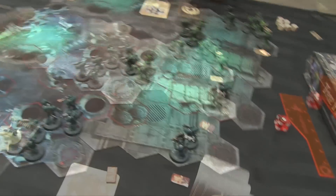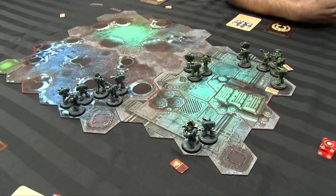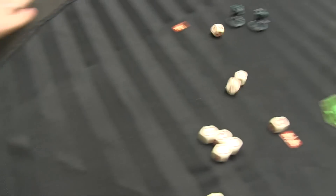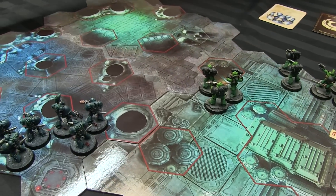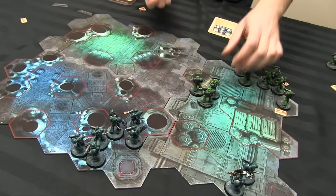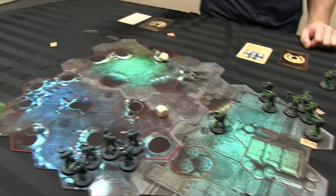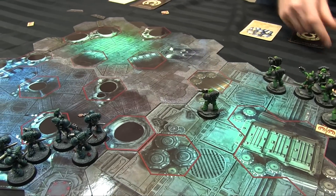I fire the Missile Launcher plus a bolter — seven dice — and get a critical. The critical effect: I get extra attack dice for every model in the target unit. I roll six hits plus three bonus dice for two more — eight hits total. Luckily they're in rubble, giving plus one defense die. But bolter guys die one by one down the chain. All eight hits are absorbed, wiping the squad. That's my last AP and my last unit — over to Chris.